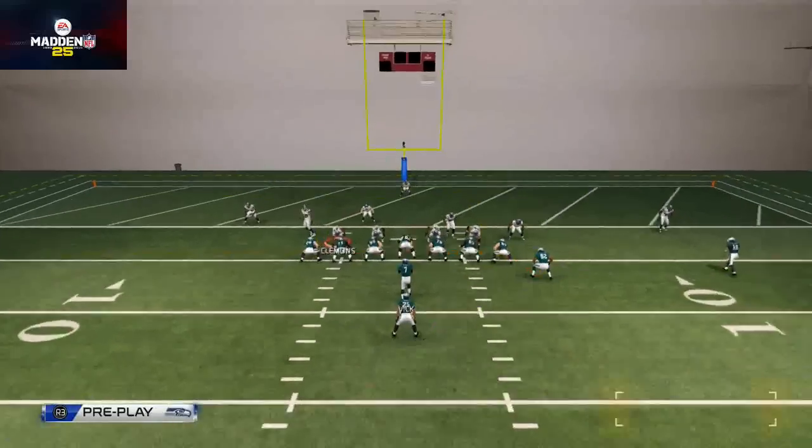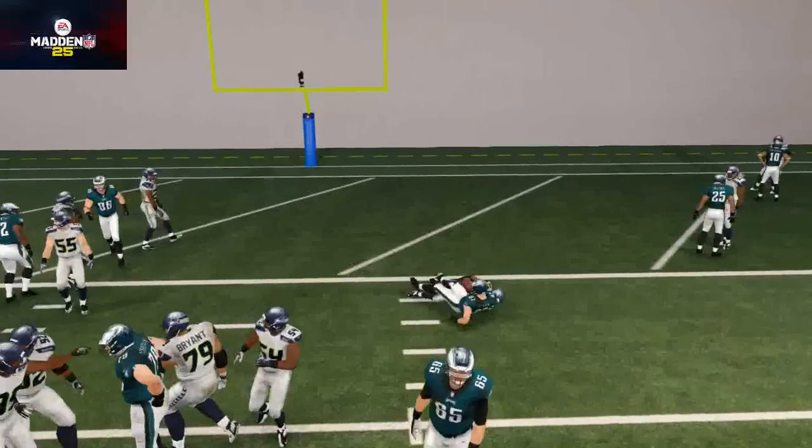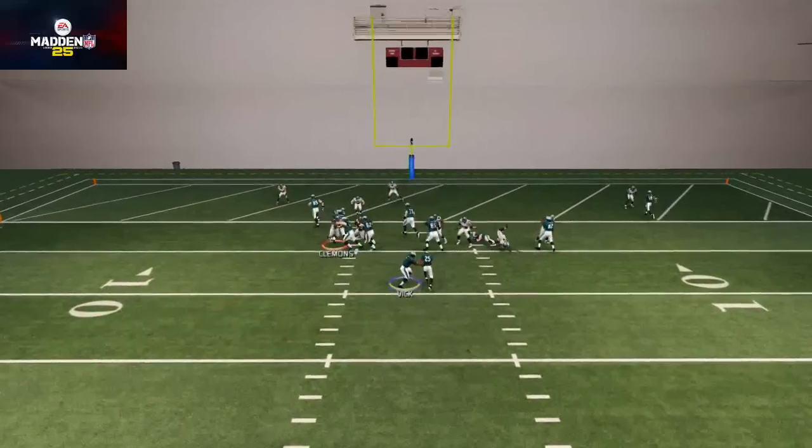What you can do is open up the pass or open up the run by snap-throwing zigs on the red zone — things like that. Those little nuances are limitless with this formation.